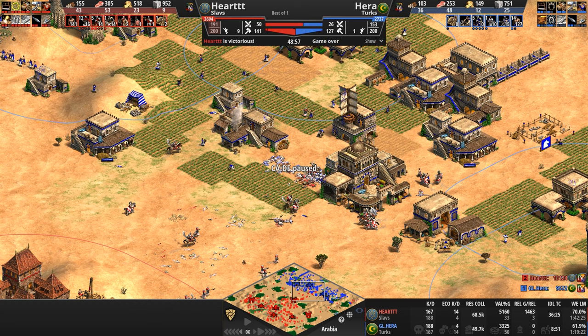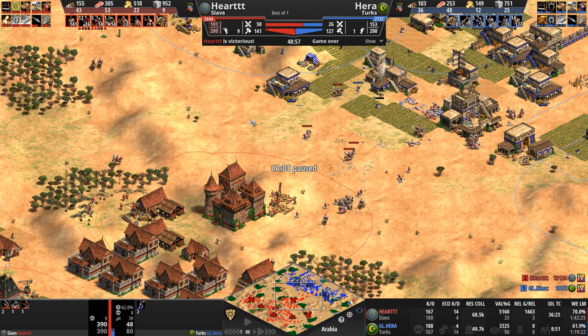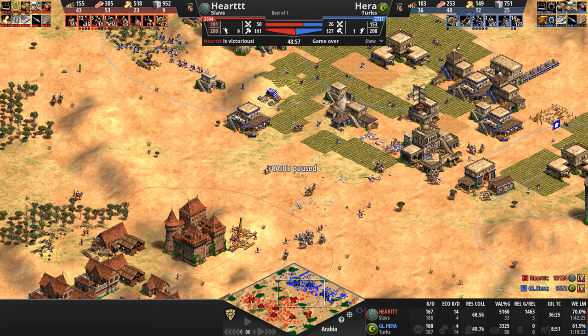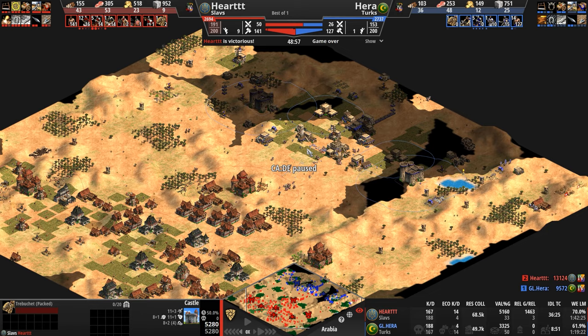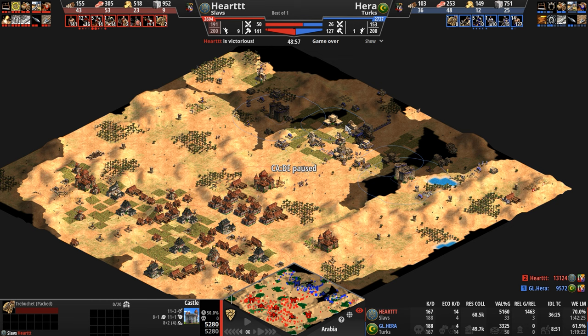Kill count: Hera does have the higher army kill count, but was stuck at that four-villager kill count from when his light cavalry began raiding early on. Our Slav still killed more villagers overall. Not surprising that the Turk killed more army units — with Janissaries, crossbows, and camels versus halberdiers and cavaliers with six pierce armor, those attacks were tough to survive. Despite taking the worst engagements once, twice, three times, and the castle shenanigans, our Slav prevailed.